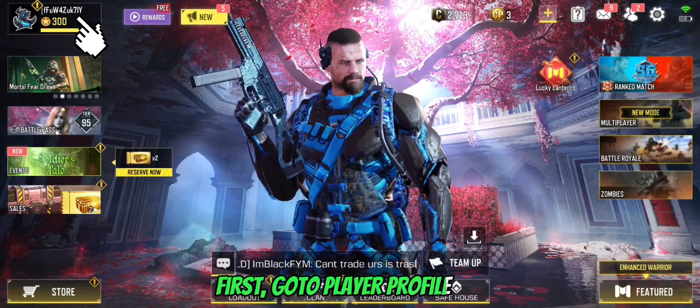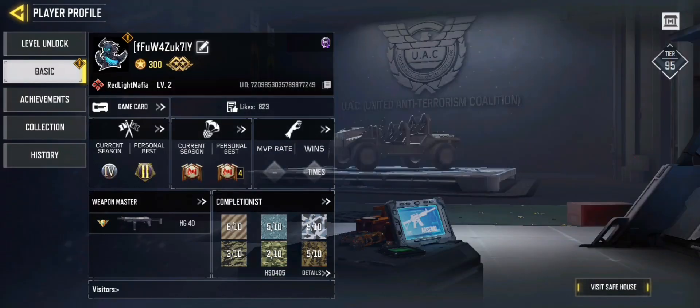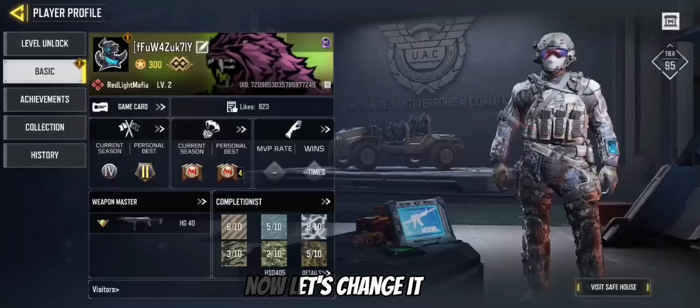First, go to player profile. Now click the basic icon. Now go to game card. Now as you can see, my server is in the North America region. Now let's change it.